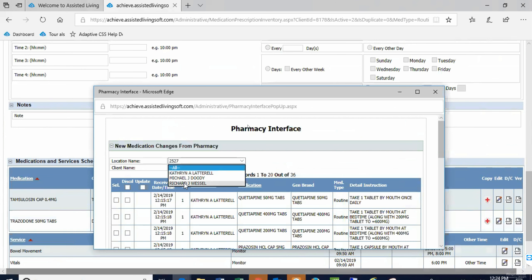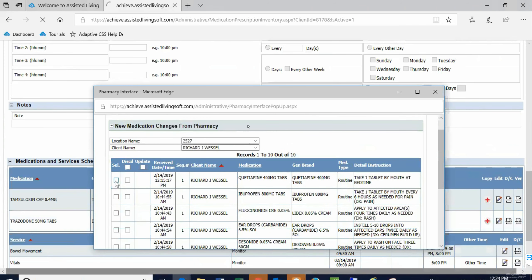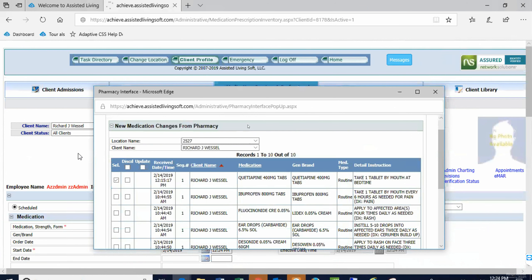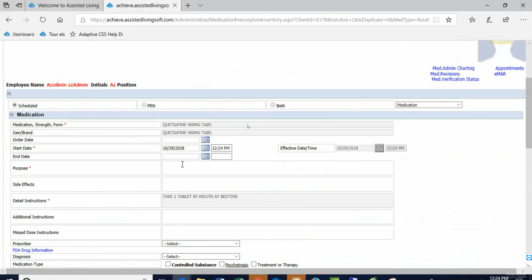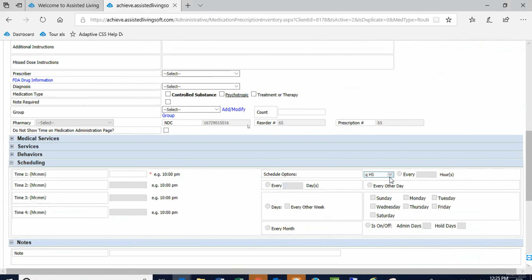We're going to go back to our list. I should have started with Katherine — of course I started with the last one. Next is quetiapine — why does he take it? Schizophrenia. This one is QHS again, at 8 o'clock.